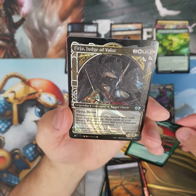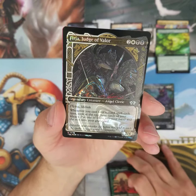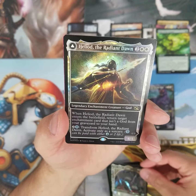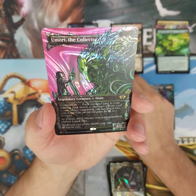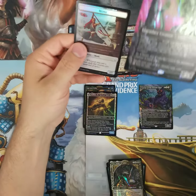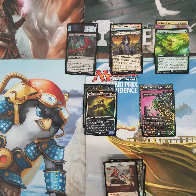Wait — is that another halo foil? Wow! A Judge of Valor — another halo foil! Another uncommon halo foil, followed by Hiliad, and another halo foil. My goodness. Umori, Umori the Collector — and another halo foil! So we got two halo uncommons and one halo rare with Umori.